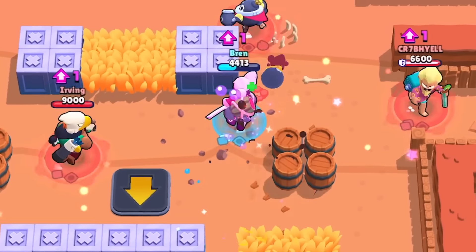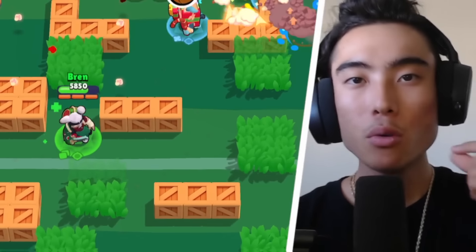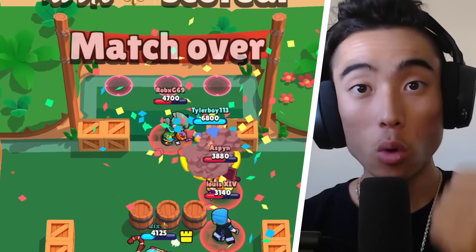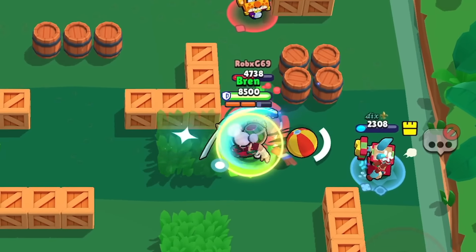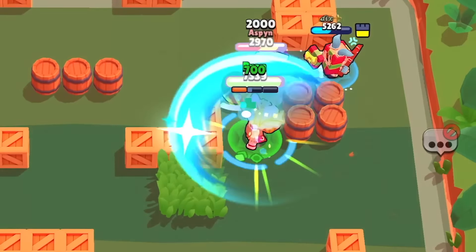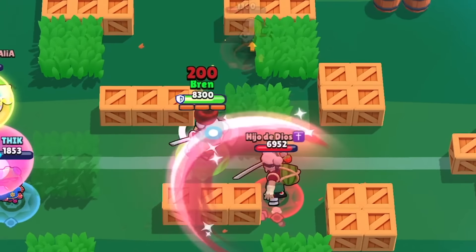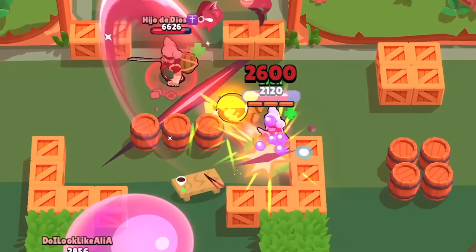Since Kenji is an assassin, he easily has the ability to team wipe enemies that are grouped up together. I would recommend targeting brawlers that have low health and deal terrible burst damage. As a brawler that needs to be close to enemies to deal damage, you clearly don't want to be rushing brawlers like Shelly or Clancy who can melt you instantly. Target snipers or throwers because there's no way they can deal enough damage per second to take you down in time.